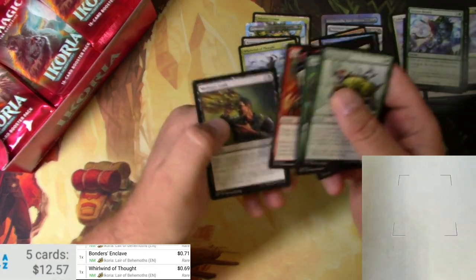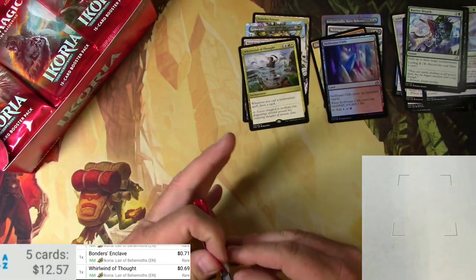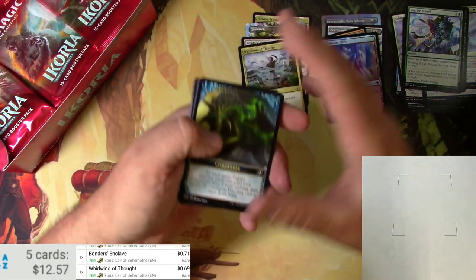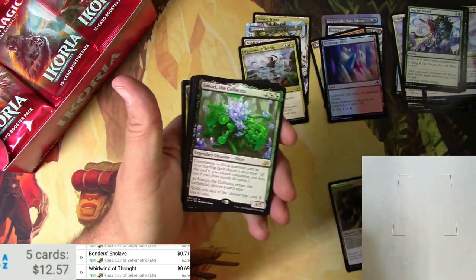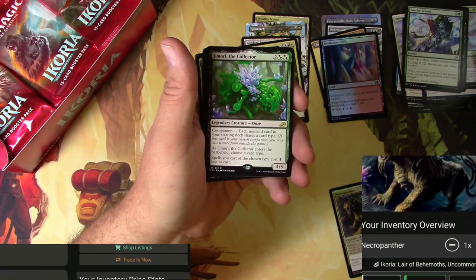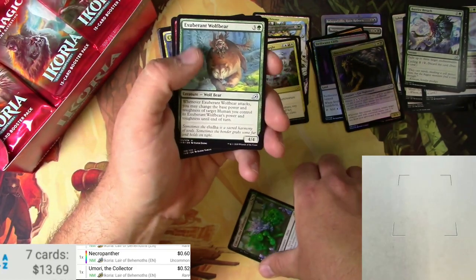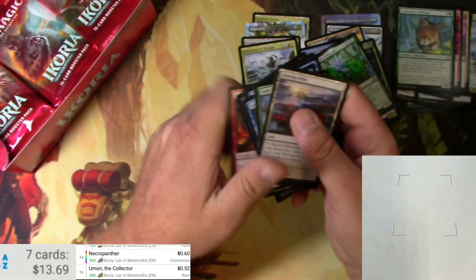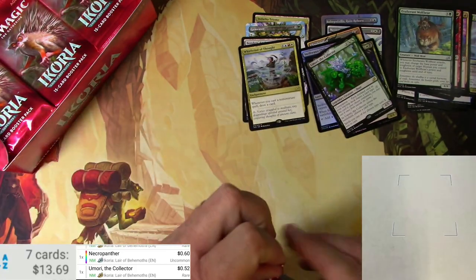The Almighty Brushwag — fun card. Sometimes you still can't open that side tab thing. We've got a Foil Necropanther and a New Mori the Collector. Necropanther as a Foil — nothing too big there. The Collector — nothing too big there either. It's all about the Mythics in this set, and the Alternates, and the Triomes, and the Sharknadoes a bit.